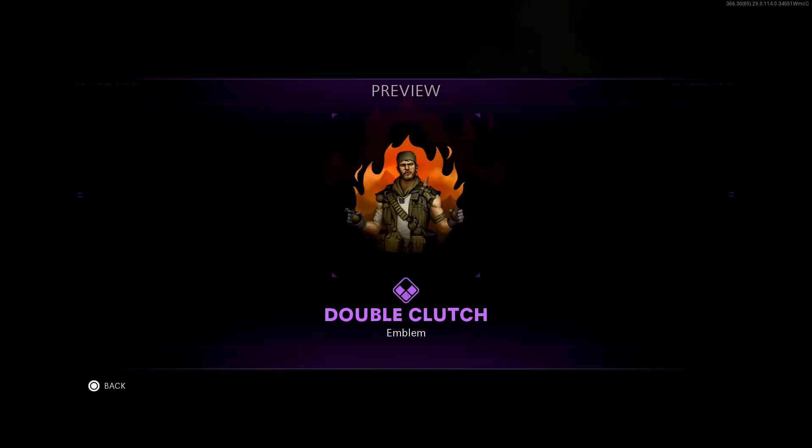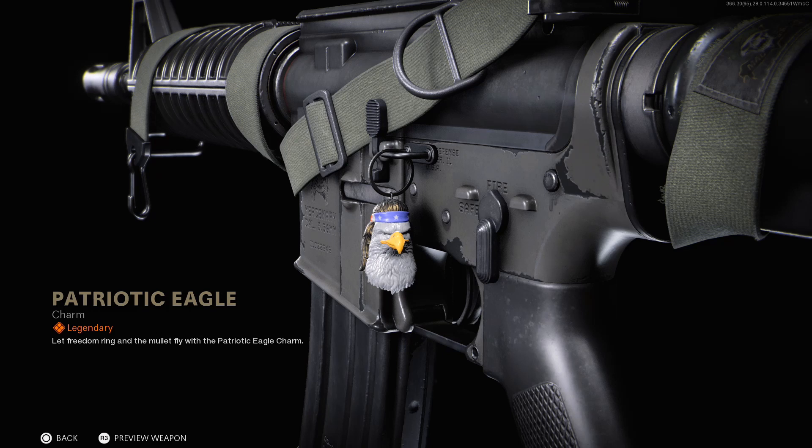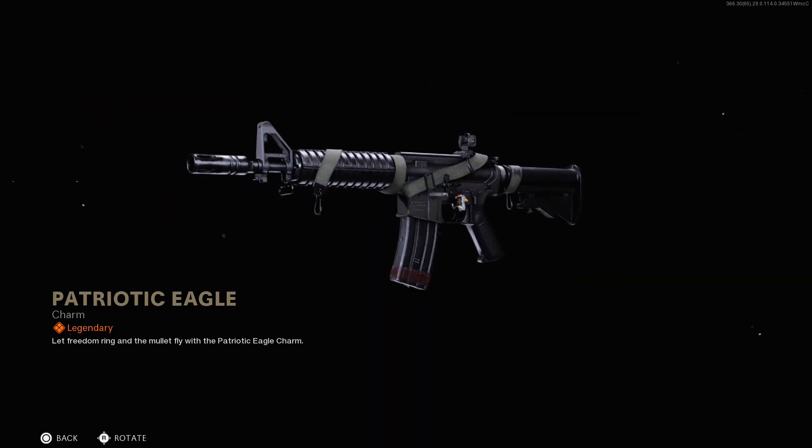Also included is the Double Clutch emblem. And last up, the Patriotic Eagle weapon charm. And yes, that eagle has a mullet.